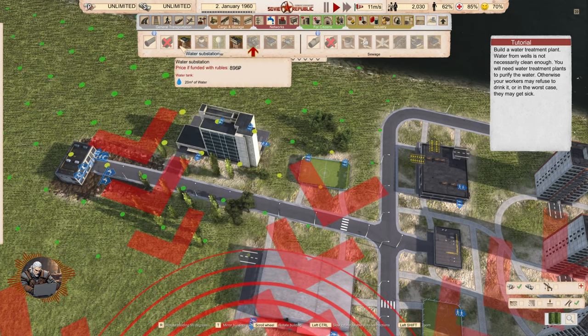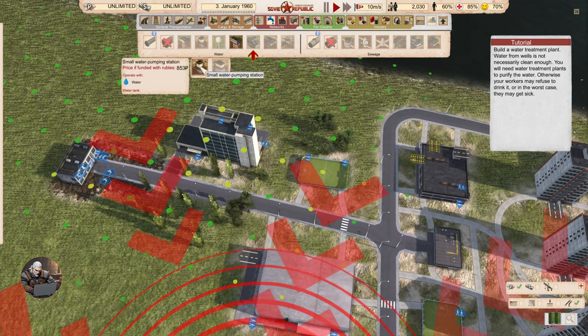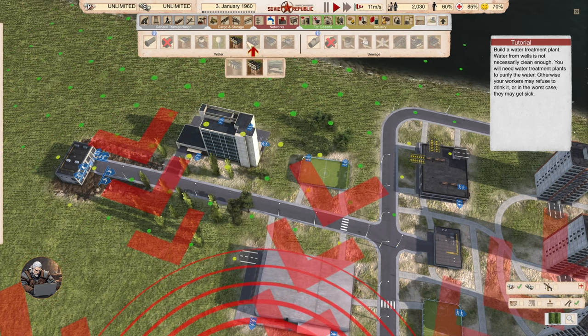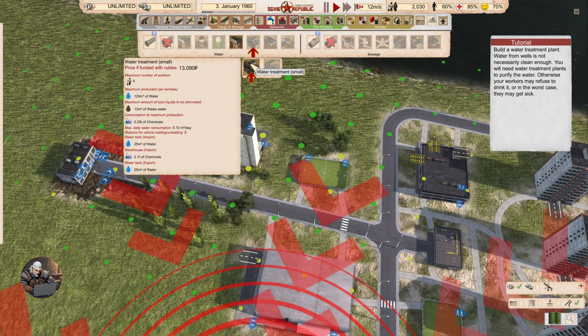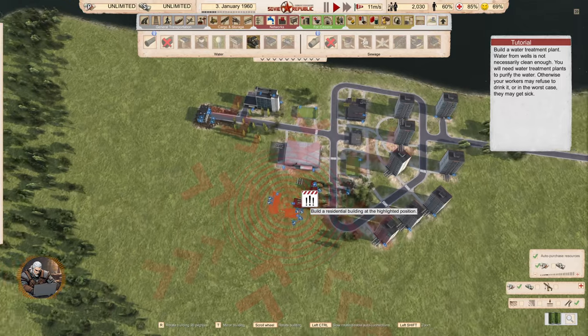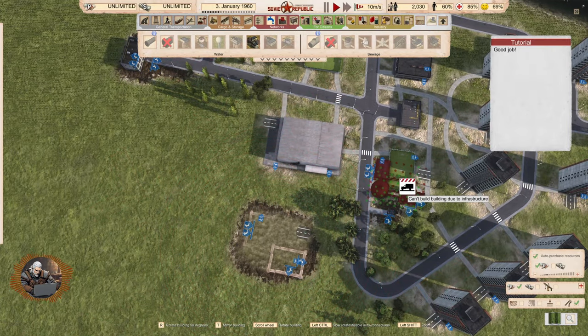Water treatment. There are plenty of buildings here: water substation, pumping stations, water towers, water wells, water treatment, water unloading, loading — oh that's cool — and water switch. Let's find water treatment. Where are we going to put it? Ah here, nearby. Probably needs workers.